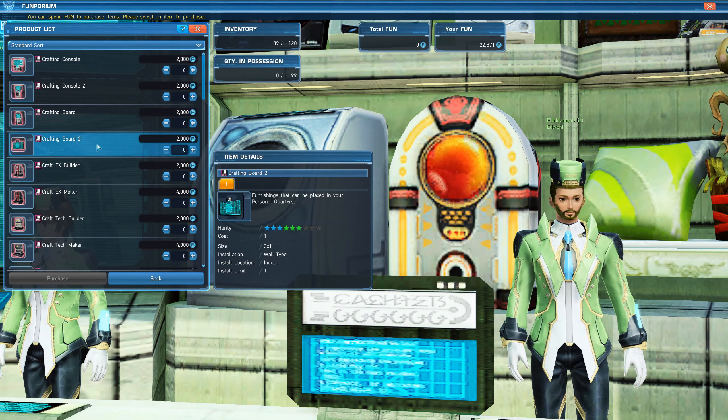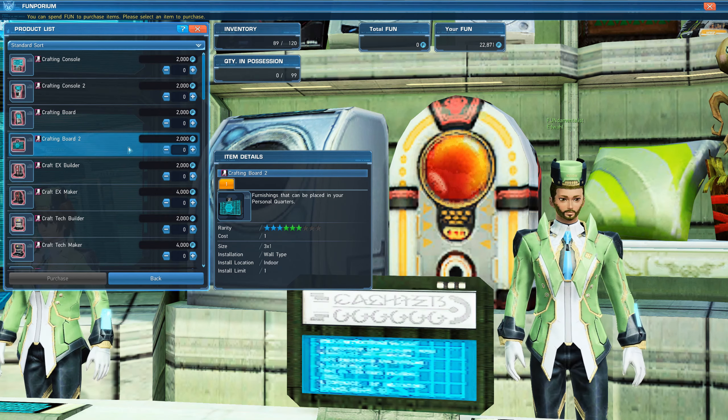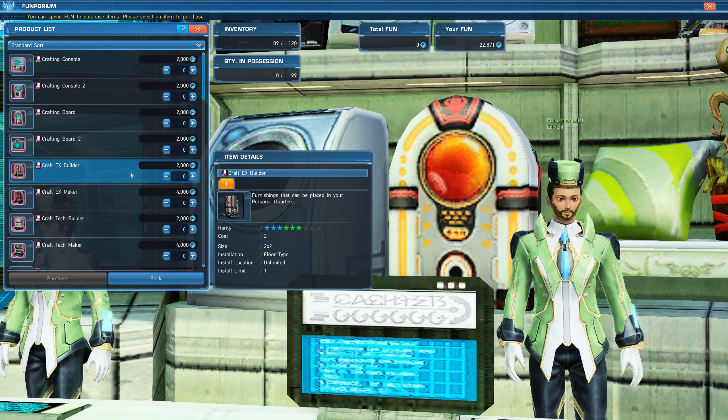The same thing applies to Crafting Boards — they have Crafting Board 1 and 2. Overall, Crafting Boards show you your craft request list. If people are requesting you to craft something for them, it will appear here.